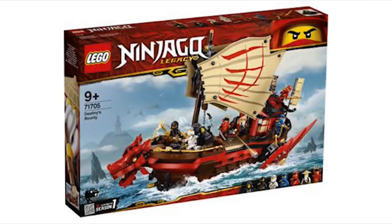I saved the best set for last. This is like the original Destiny's Bounty from season one, before it could fly, retailing for $130 in the US and I think $184 Canadian. This set looks really cool and looks like it's going to be pretty big because of the size of the dragon's head. I like how they include young Lloyd and Sensei Wu, so it's actually accurate to season one when they found the Destiny's Bounty.